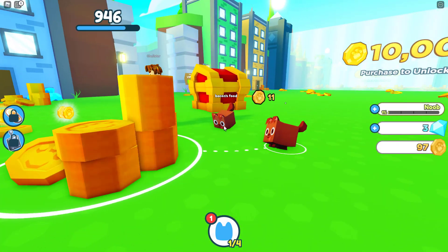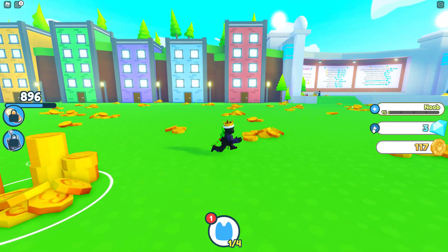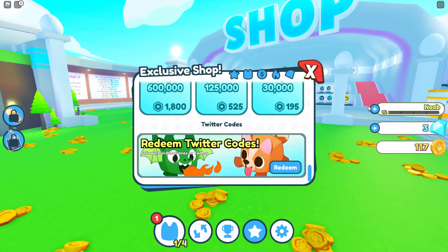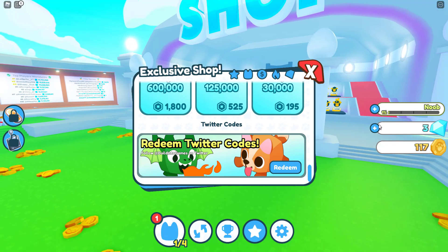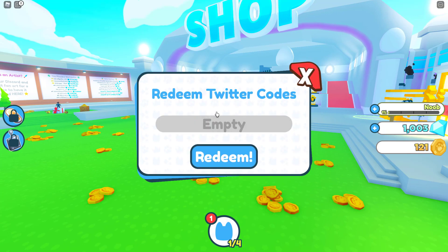This is much better than Pet Simulator 2, if I might say. Now let's redeem the codes. If you want to redeem a code, simply hit on the gem button, scroll all the way down to the plus, and scroll all the way down to start redeeming a code. So we have 'triple80k' and 'release', and 'super25k'.